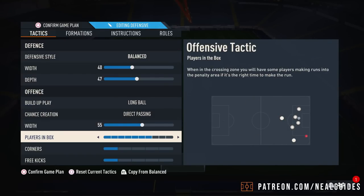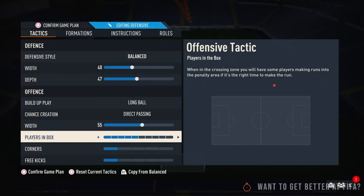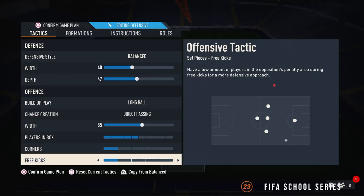Players in the box — put this to 7. In particular you want these players coming inside the box on opposite ends. If you do like to do the German crossing — if you know, you know — this would be effective for that. Either way you still want those players going inside the box. Personally I put it on 5 and do this manually with instructions — I'll explain how.